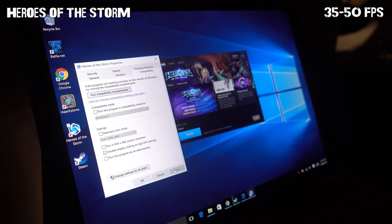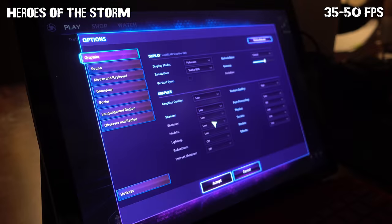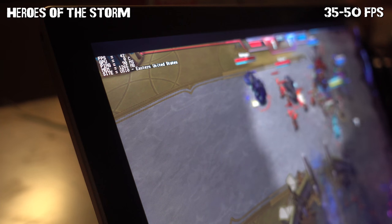For the actual gameplay, my graphics settings were as follows: resolution set to 1440 by 900, with everything turned off or set to the lowest possible settings except for textures which I set to high. The result was quite pleasant with 35 to 50 FPS providing consistent and smooth gameplay.